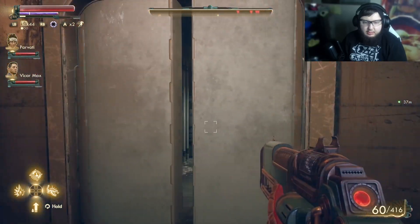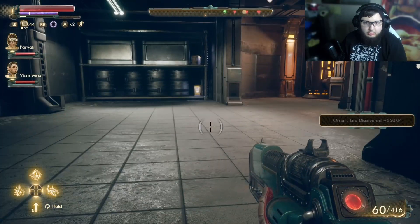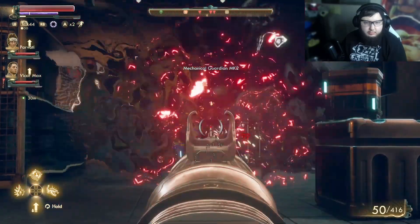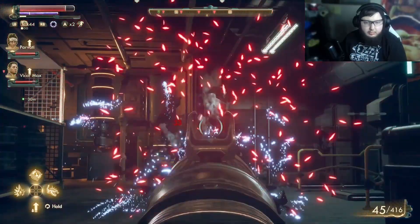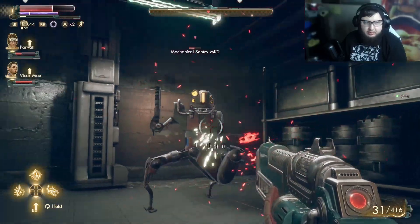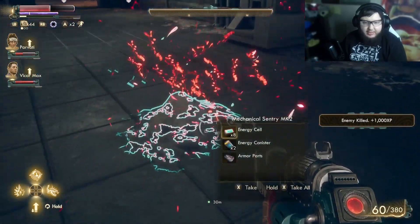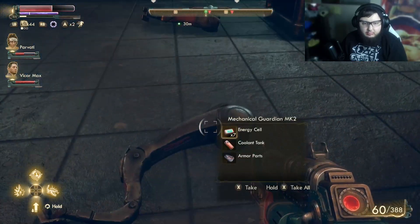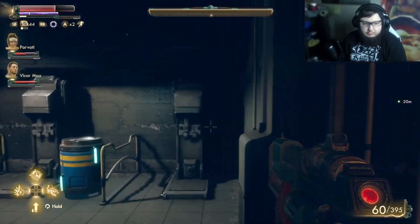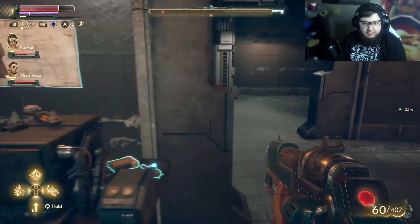There are bad guys up there. Got him. I wonder if I should invest in more rate of fire for my plasma rifle. He went down so I didn't have to take cover and use adreno — we took care of it. Armor parts here, and it looks like a mechanical room down here. I'll pick some of that up for sure.